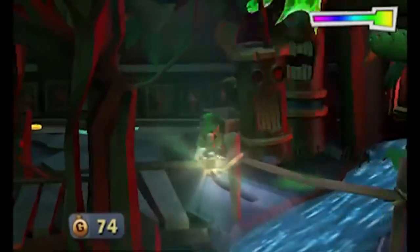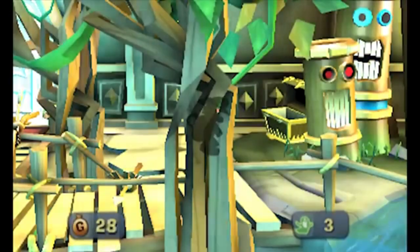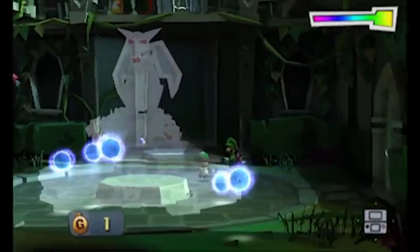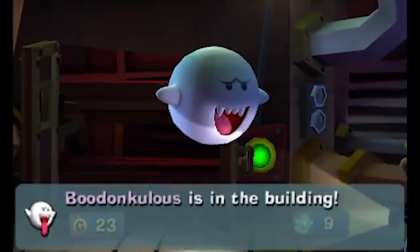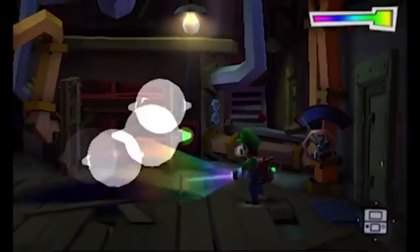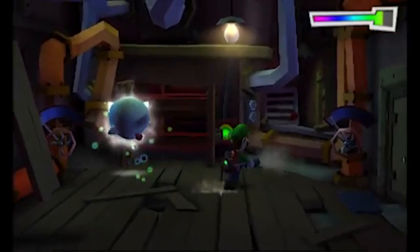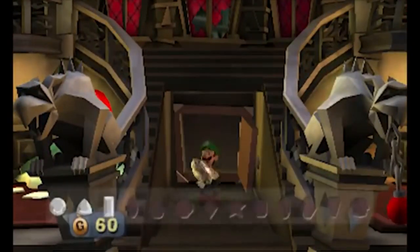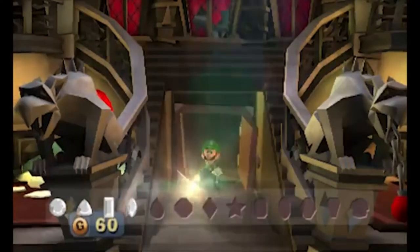Dark Moon also added a lot of new stuff to play around with. There's the strobulb, which makes stunning ghosts a lot more satisfying. A more powerful burst by pressing A when catching ghosts. The portal costs 5000 which is also very satisfying. The dark light can reveal invisible objects, which can sometimes contain boos. There's one hidden in every mansion in an invisible object, still with the wacky names from the original. There are also 13 gems hidden in every mansion for a total of 65, which adds some replay value.